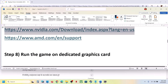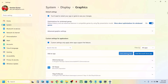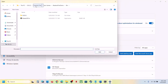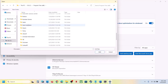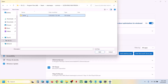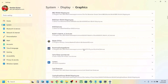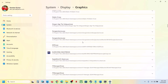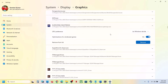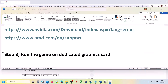The next step is to run the game on the dedicated graphics card. Type 'Graphic Settings' in the Windows search box, click on Graphic Settings, click Add Desktop App, go to the game installation folder, open the game folder, select the game exe file, and click Add. Once the game is added, find it in the list, click on it, set GPU Preference to High Performance — you'll see your graphics card listed. Now launch the game and check.